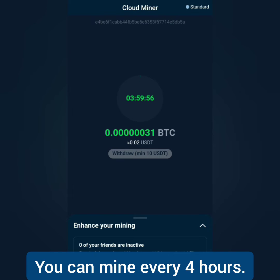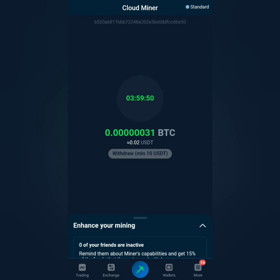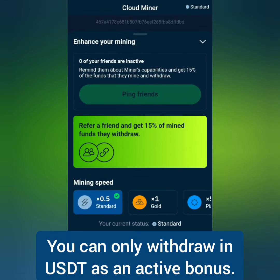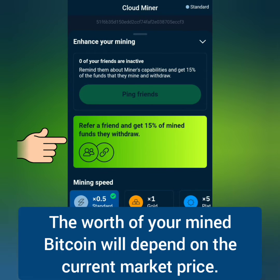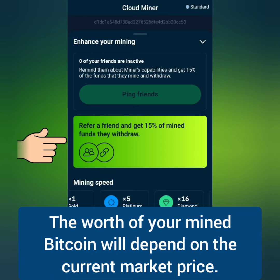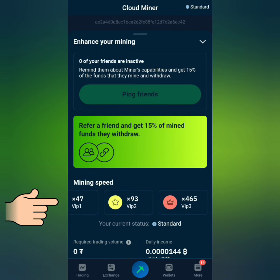You're mining Bitcoin, but you can only withdraw when it's already worth 10 USDT. You cannot withdraw it in Bitcoin — only in USDT as an active bonus. You can reach 10 USDT depending on the price of Bitcoin in the market and if you have referrals who have withdrawn their funds. You can also increase your mining speed depending on your loyalty program.